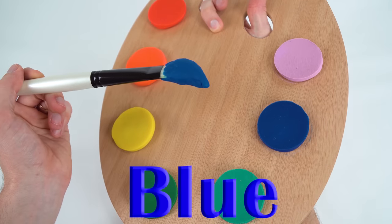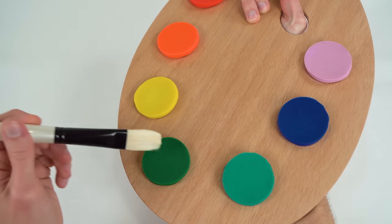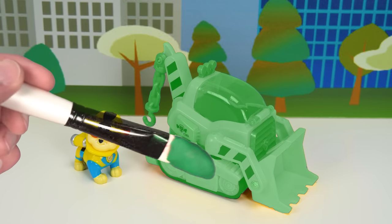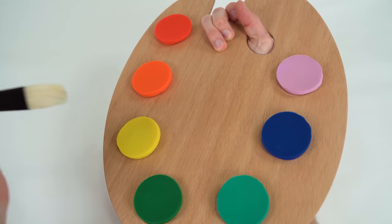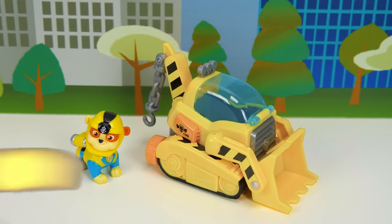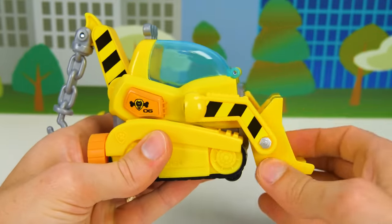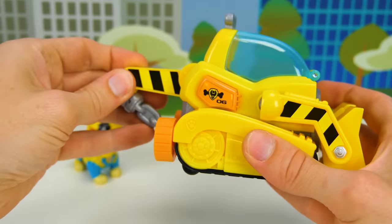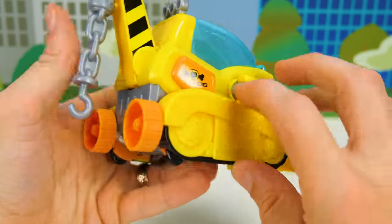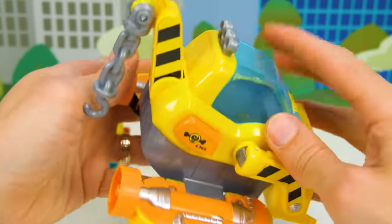Blue! Oh no! Green! Oh no! Yellow! Here's Rubble's underwater construction vehicle! The scoop can articulate and so can the hook in the back! It even has spinning propellers for extra speed! You can make it even more handy by transforming the treads like this. Have fun Rubble!